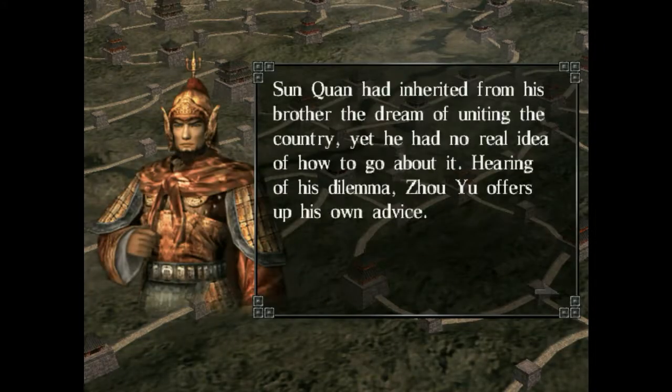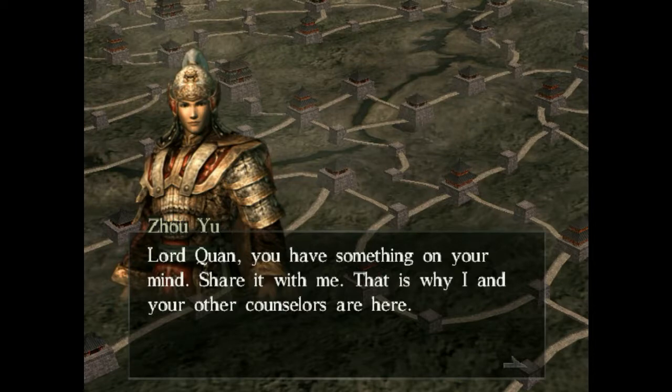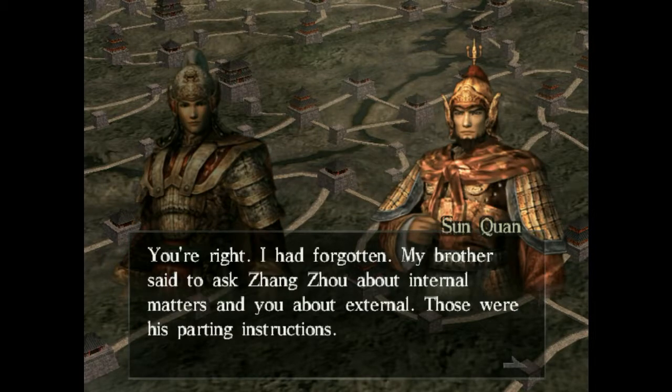Brother? Brother! Poor Zhou Yu didn't make it. Sinhuan had inherited from his brother the dream of uniting the country, yet he had no real idea about how to go about it. At the end of this dilemma, Zhou Yu offers up his own advice. Lord Chuan, you have something on your mind — share it with me. That is why I and your other counsellors are here.